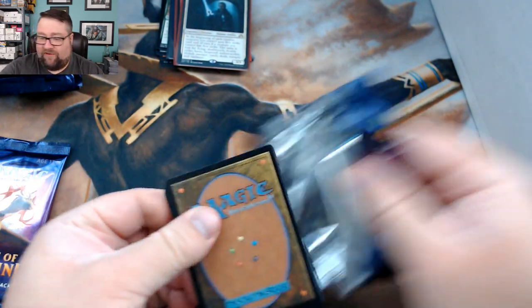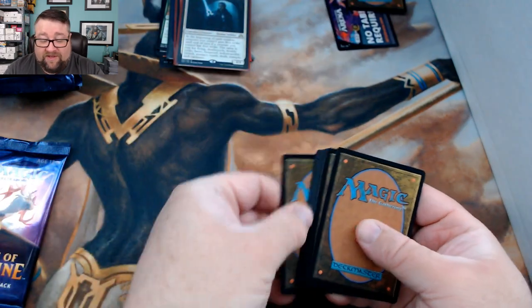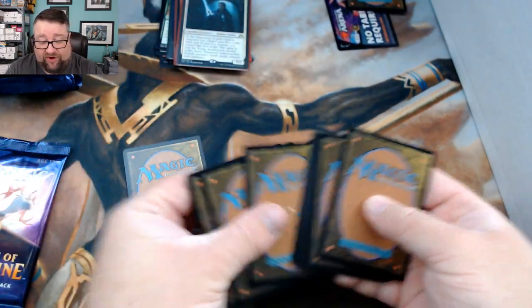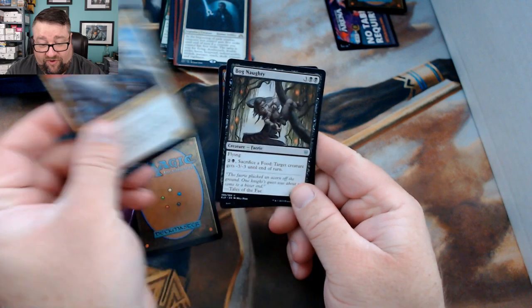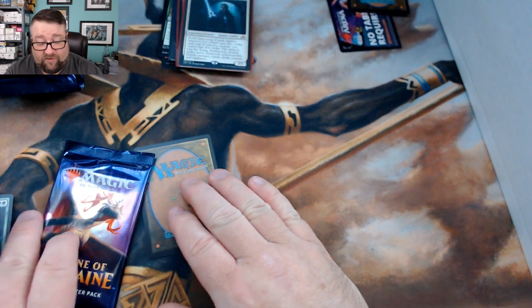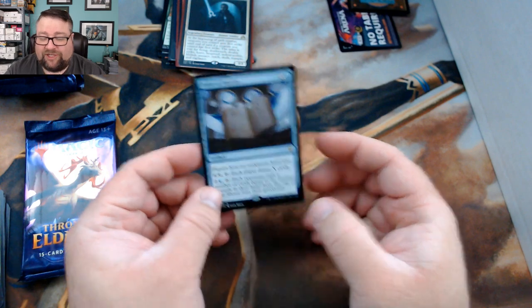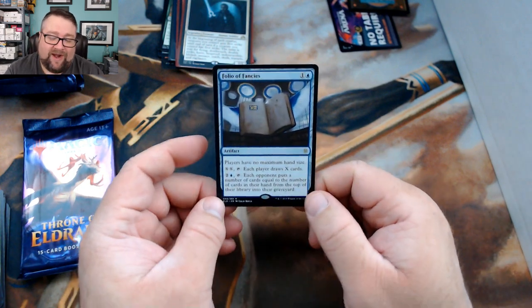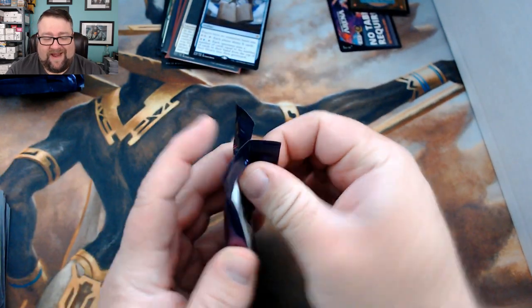Let's see what we got in Artur's pack — I'll try not to ramble too much since these videos are getting longer with more patrons. Skimming through: no big hits there. We got Inspiring Veteran, Bog Naughty, and Enchanted Carriage. Our rare is Folio of Fancies — I actually built a mill deck on Arena around it. It's not great, but this card makes it somewhat better.